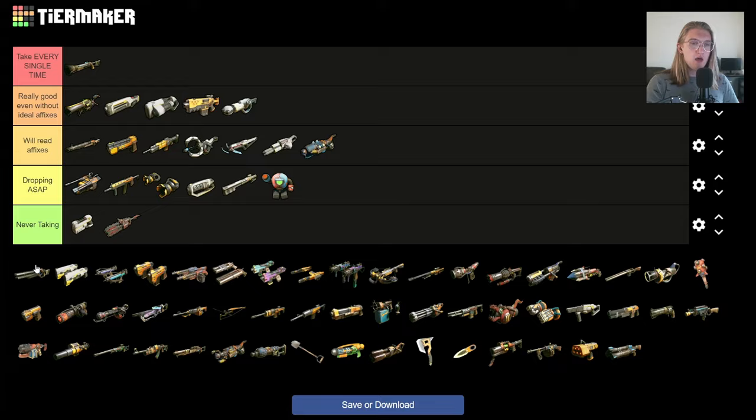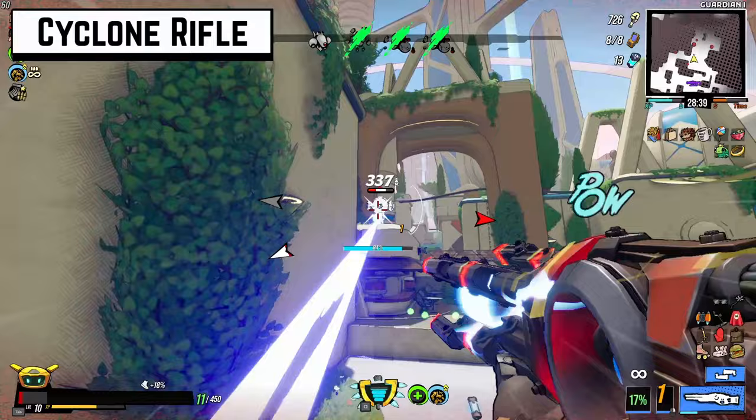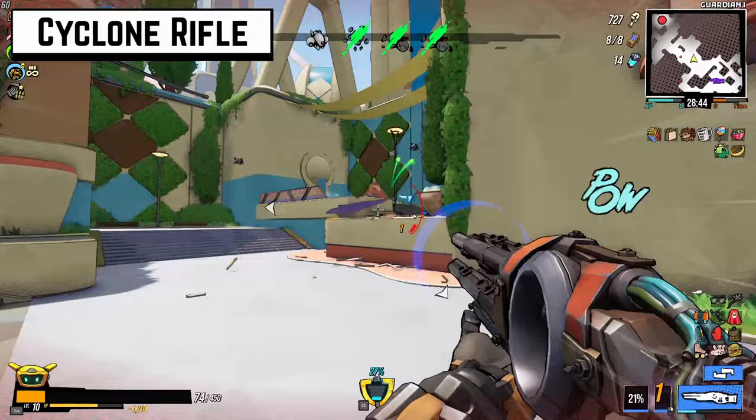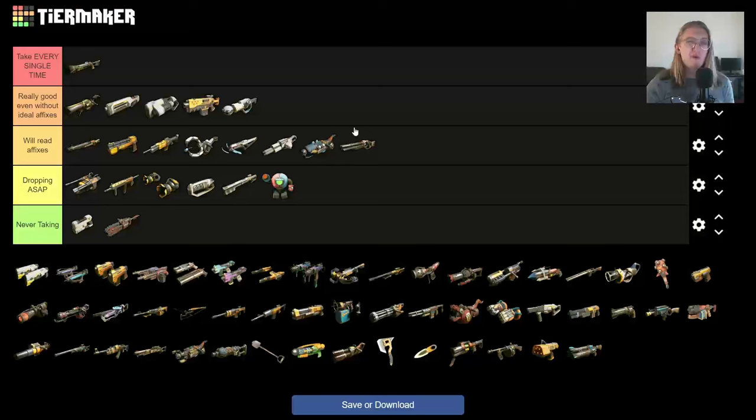The Cyclone Rifle has the same problem as the rest of the rifles. Its big draw is slower fire rate with more accuracy — it's almost a little too vanilla, which is a problem. A lot of the rifles are too vanilla and don't have enough oomph to back up their low damage output, even with a lot of crazy affixes.